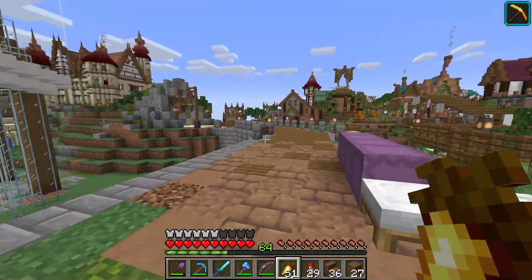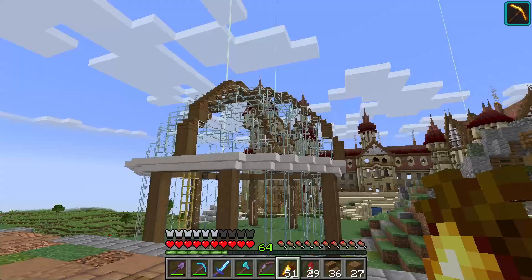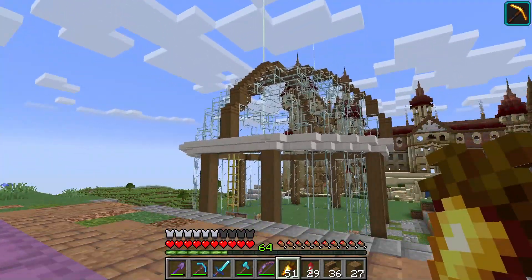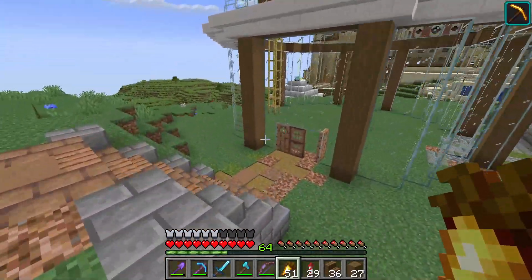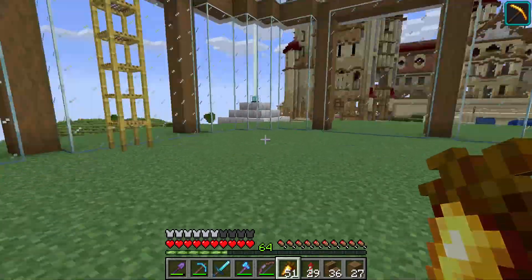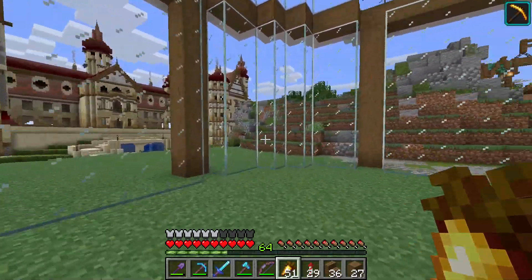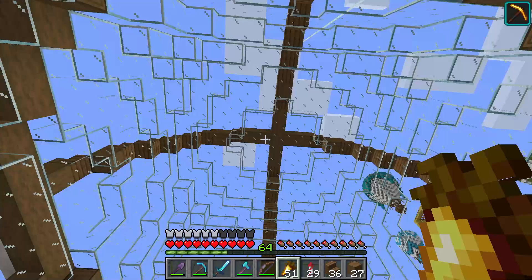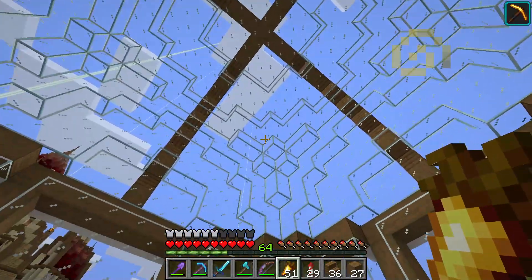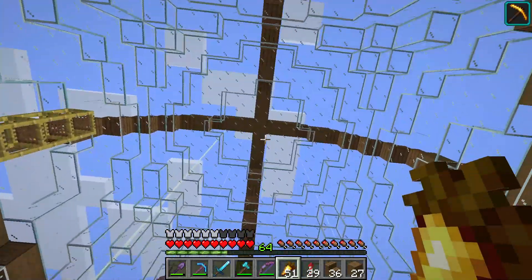Let me tell you something — making this sphere roof out of glass was a nightmare. Just remind me to never do that again, or like mark it out first with dirt or something. But it's done right now. We have an entrance here and it's empty — we'll fill it out later, don't worry. But this roof looks pretty nice from up here. I needed to constantly check in if it's correct, but I think it is.